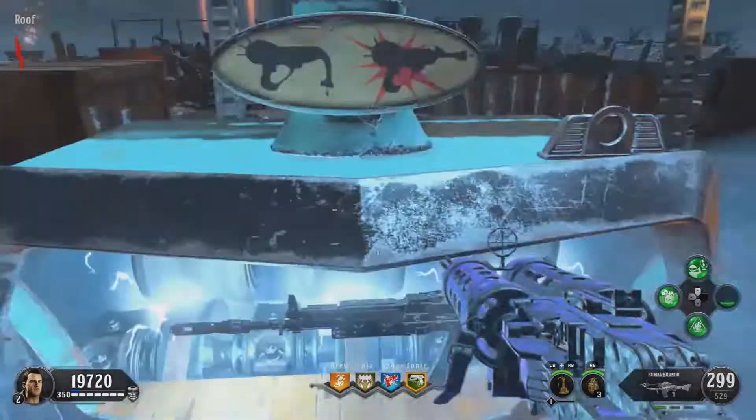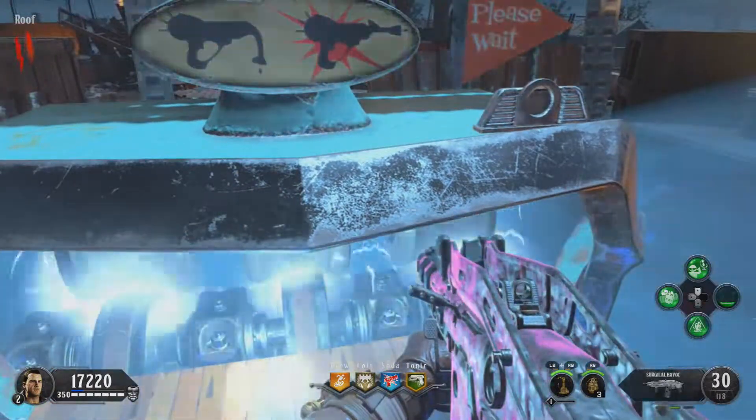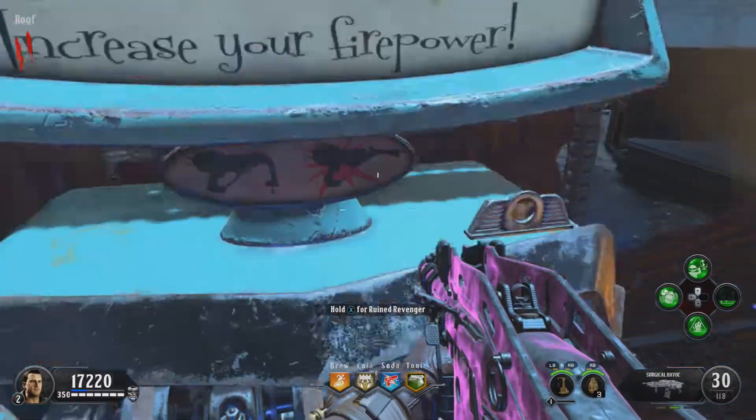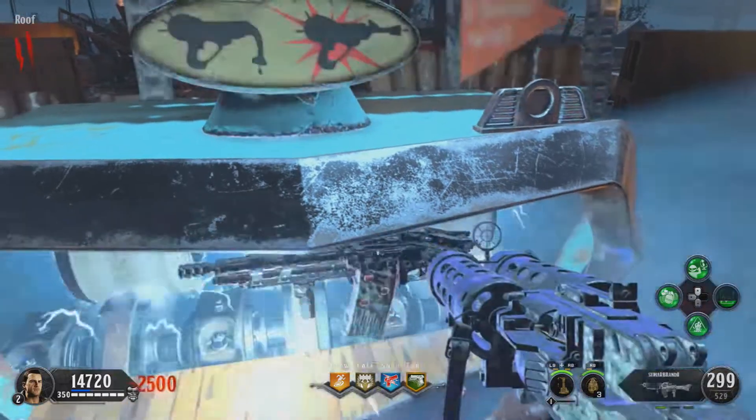What you want to do is Pack-a-Punch your weapons a couple of times to get them more powerful, because every time you Pack-a-Punch it gets stronger by 0.25. Get your ideal perk on it — you should go with Cryo Freeze or Burned Out, because those are two pretty good ones.